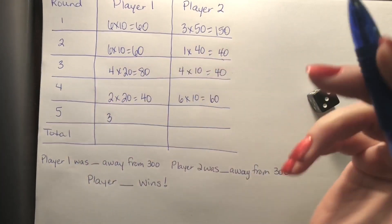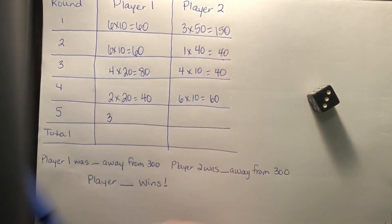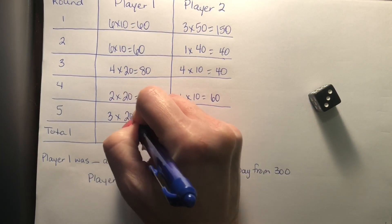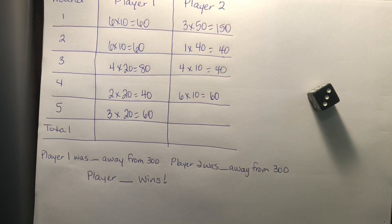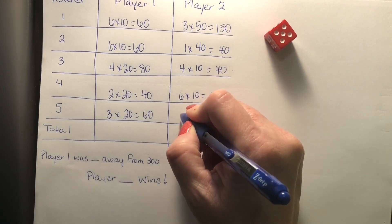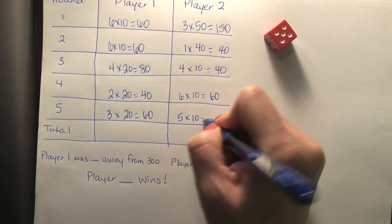Round five. I rolled a three. I had 120, 200, 240 — so I am 60 away. I'm going to multiply by 20. Three times 20 is 60, which I think gives me 300. Player two rolled a five and chose 10. Five times 10 is 50.